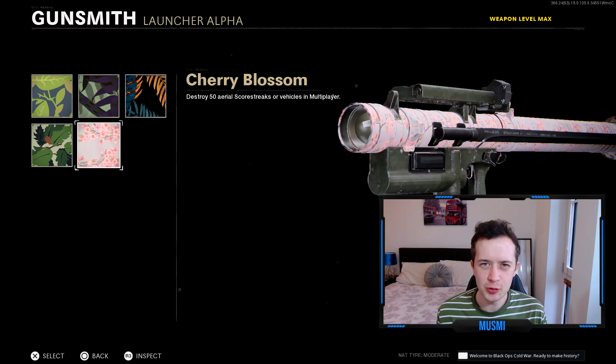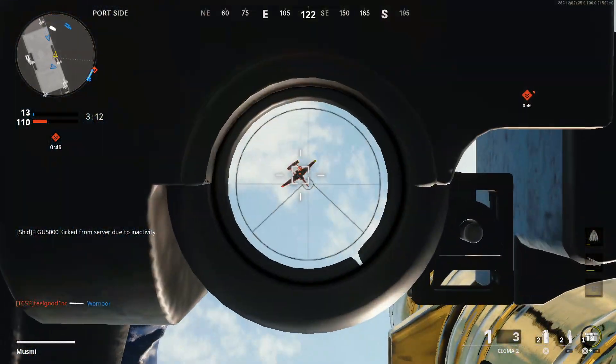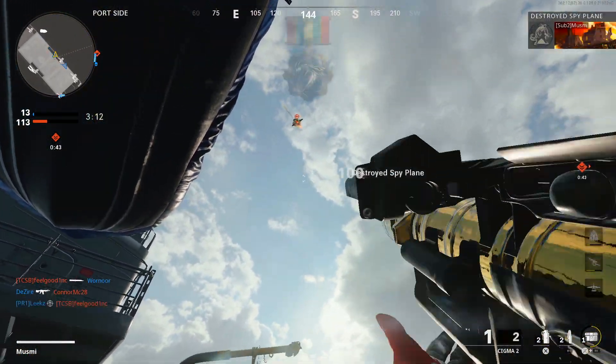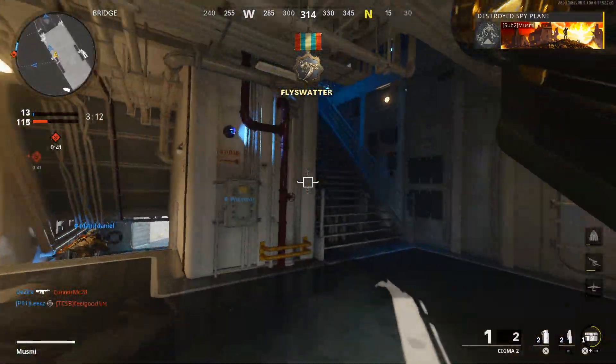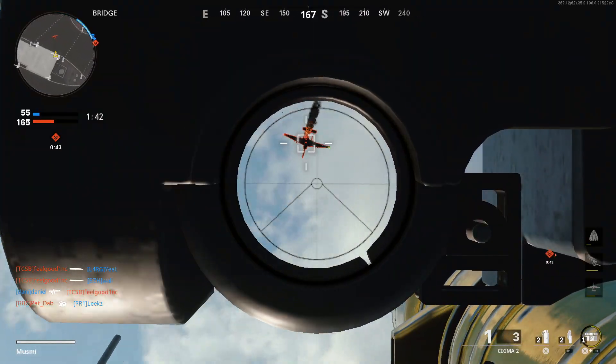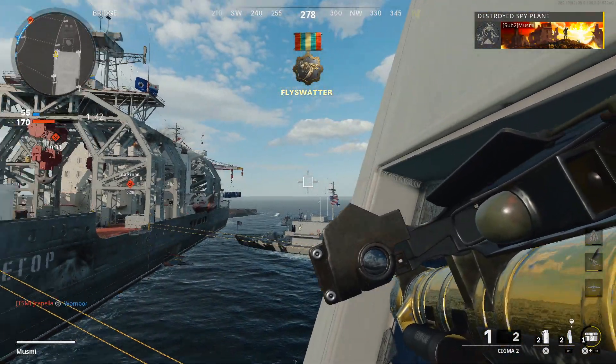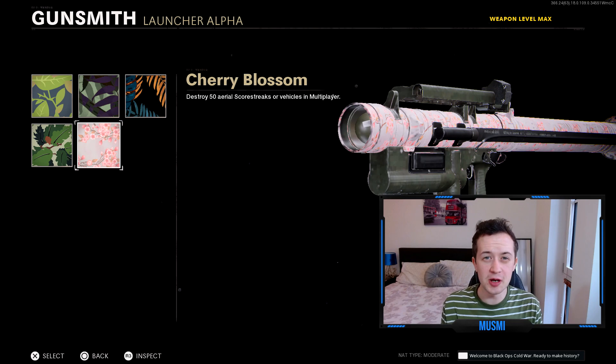Unlocked at level 20 are the Flora skins: destroy 50 aerial scorestreaks or vehicles. Just destroy all spy planes, counter UAVs, attack helicopters, gunships, and chopper gunners that you see. Any game mode is fine - you will get multiple in every single game you play, whether it's multiplayer, combined arms, or Fireteam Dirty Bomb. But Fireteam Dirty Bomb is so easy for everyone to get UAVs and counter UAVs. If you want to get this challenge done quickest, Fireteam Dirty Bomb is the place to go. Difficulty rating: easy mode.